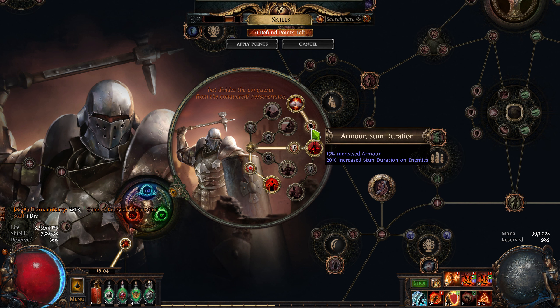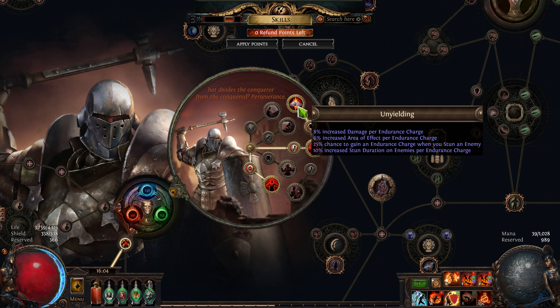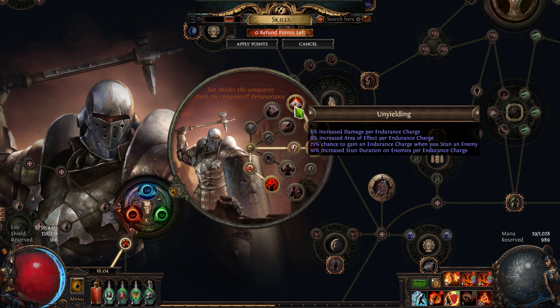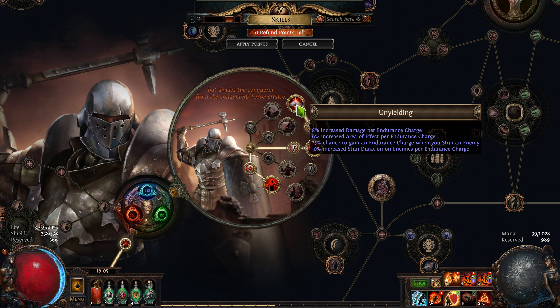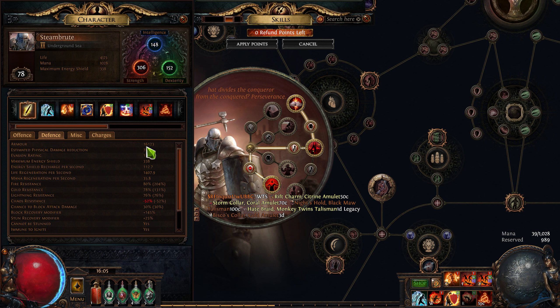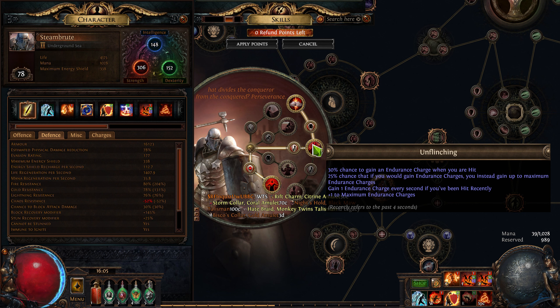Here's where it kicks off — endurance charges make you take less damage because it gives you armor. But then you go into here and it gives you 8% more damage. So you're taking less damage because it's increasing your armor per endurance charge, and you're increasing damage per endurance charge. That's 8% per endurance charge and you have 5 endurance charges. I don't remember how much armor you get but I think you get a couple hundred armor per endurance charge — it caps out at like 2,000 to 3,000 armor for 5 endurance charges. Which is pretty significant.